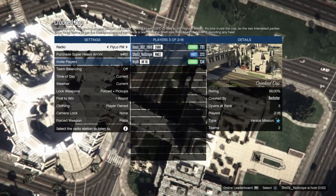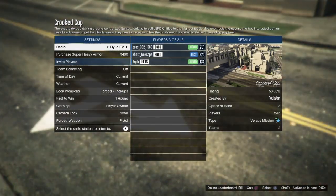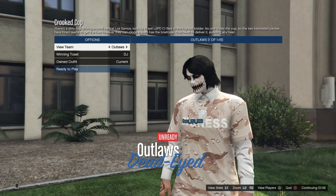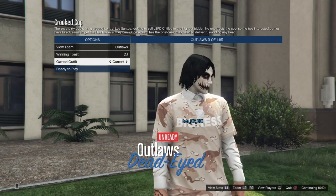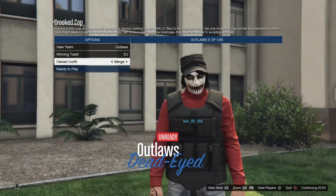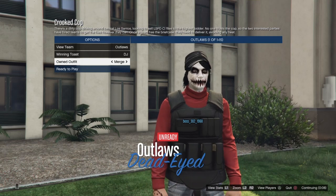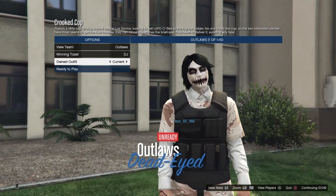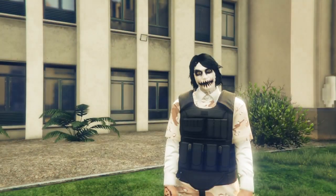Once you get into Crooked Cop, make sure your clothing is set to player owned. Once you get two people, start it up. When you get to the character screen, go down to owned outfit, switch it once to the right where you have the CEO outfit, then switch it back to the left — you should now have the CEO armor with the outfit. Once you load into the job, put on a rebreather and quit through your phone.